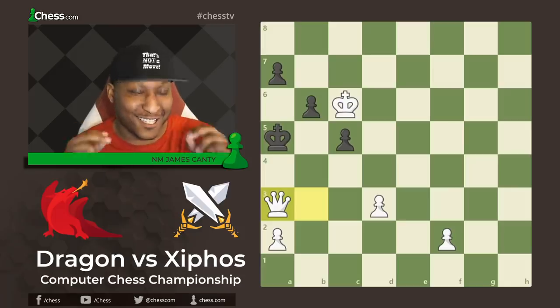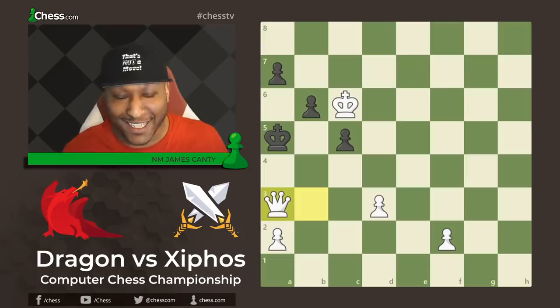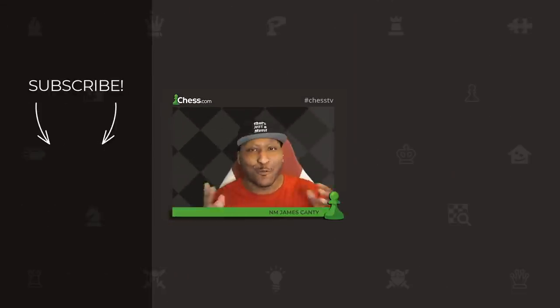What a game — a nice double sacrifice with Bishop F6 and Rook takes E6. Very strong stuff. I hope you enjoyed today's Game of the Day. I'm National Master James Canty III here with Chess.com, and I'll see you on the next video.